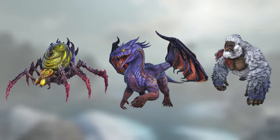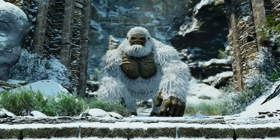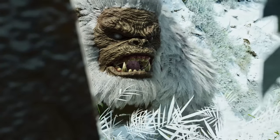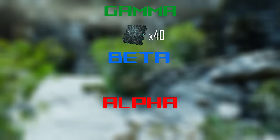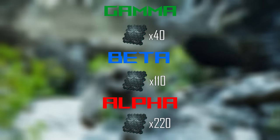Today I'm going to focus on one boss and one difficulty, which is going to be the Megapithecus. It is the weakest boss out of all three, having less than half of the dragon's health when on gamma difficulty. The Megapithecus can be defeated for 40 element on gamma difficulty, 110 on beta difficulty, and 220 on alpha. I'll be running this one on beta.